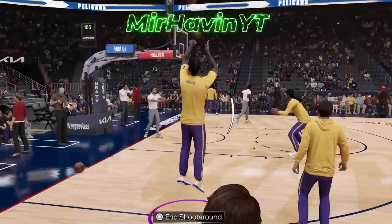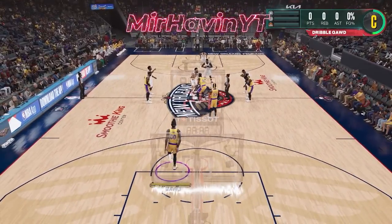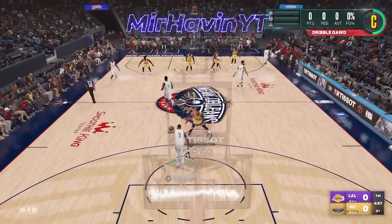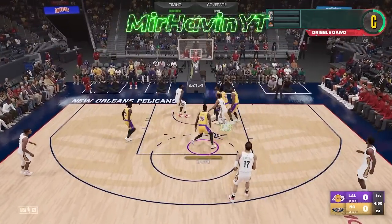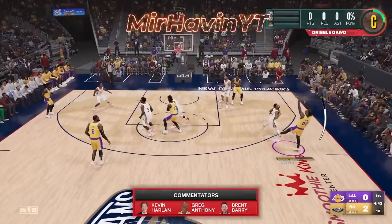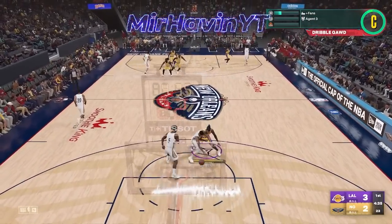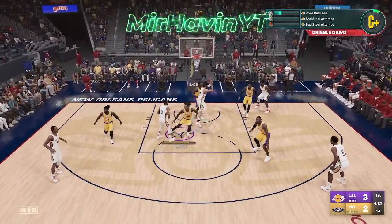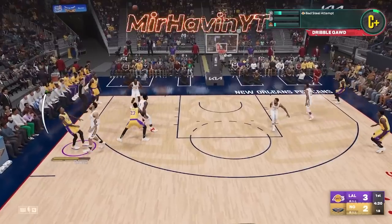There you go — as you can see the sliders work. For people that cannot get the tech fouls by hanging on the rim twice, you can do it this way and it's way quicker. If you don't want to get the two tech fouls — I ain't gonna lie, that takes long. As you can see I did not foul, I'm gonna shoot a bad shot. You can tell this is on Hall of Fame. You can see the sliders are working. You can close your app and come back to do the sliders glitch later so you can keep grinding.